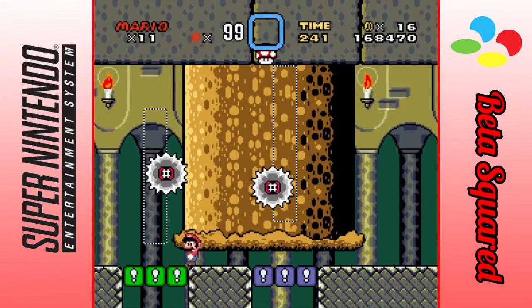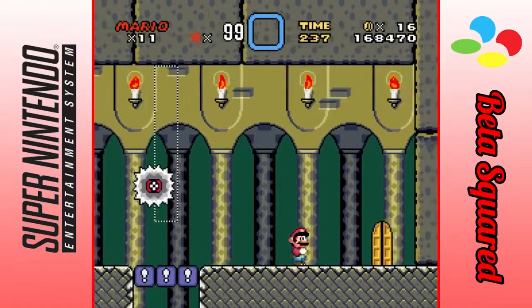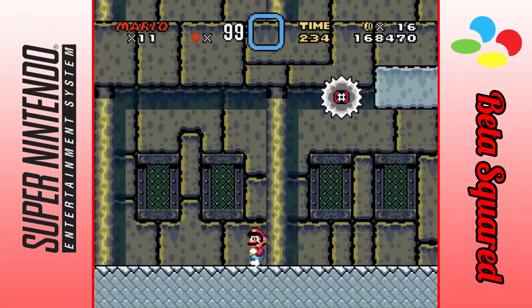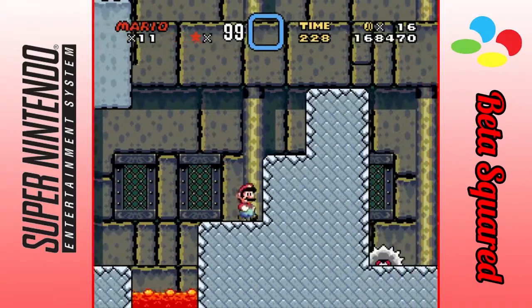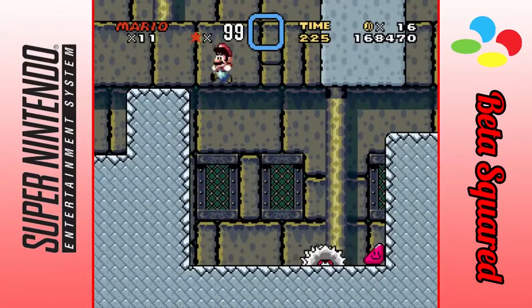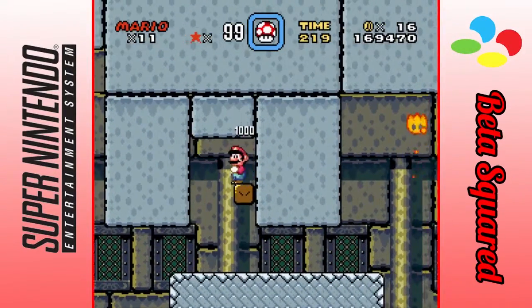Instead of having to go through, like... I almost died right there. Instead of having to go through, like, figuring out how to get out of here, or do this star, or find this secret exit — it's all in the same episode. You just have to scroll through it.